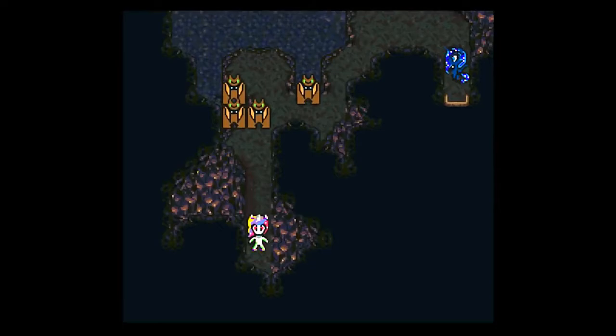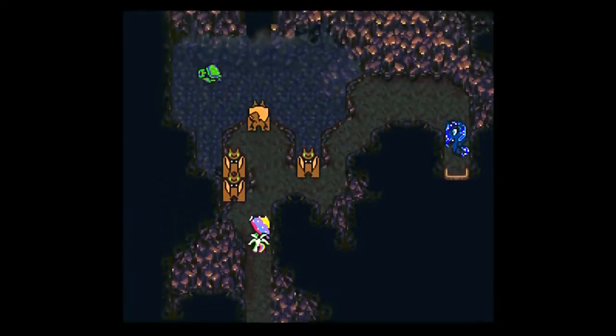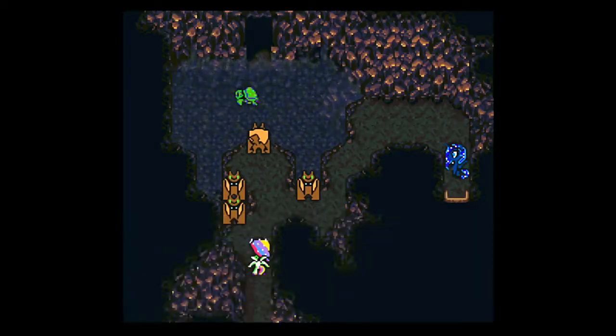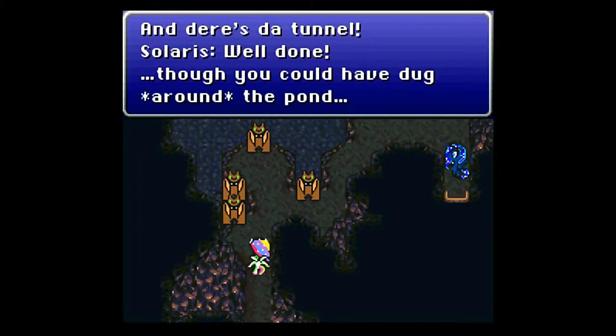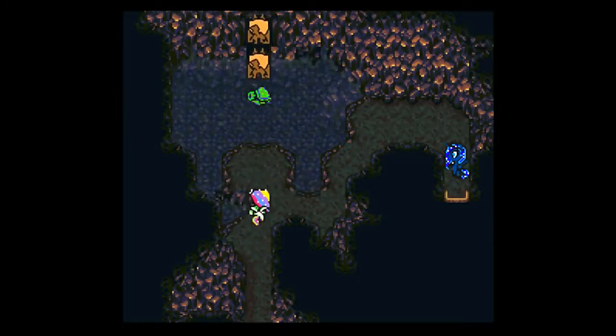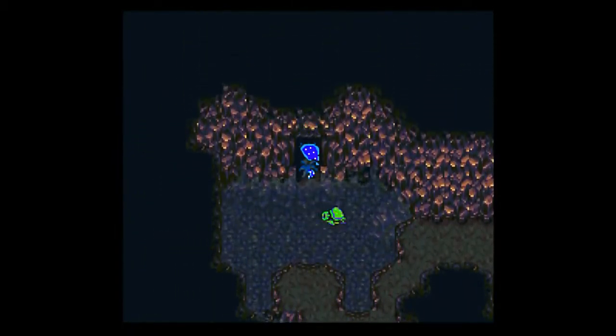Unfortunately the healing pond does not heal anymore. But that's because now there's a little bit of a different thing we can do here. Diamond dogs are friends to turtles — who knew. We could've dug around the pond. Even though that door was already there the first time we came here, so it's not like they actually dug it. You press A and up at the same time to jump across — that's why we can't use the healing anymore.